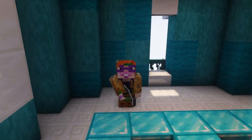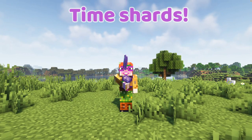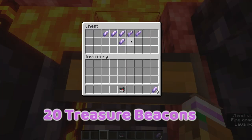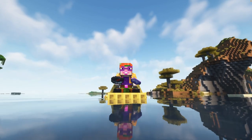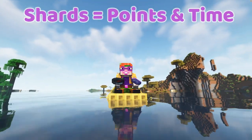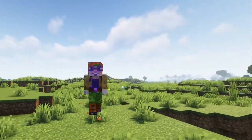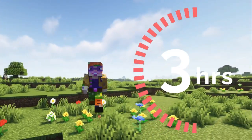Listen up, beacon hunters — pay attention! This is what it's all about: the time shards. Hunt for these beauties in the 20 treasure beacon locations. The shards are pure magic; they give you points and they add time to your clock, and that is super important because you only have 3 hours on your timer when you start.